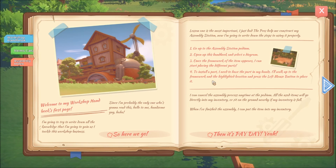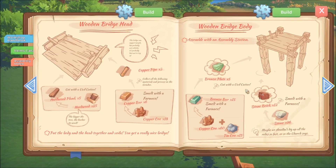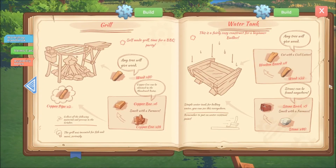The handbook continues: I can cancel the assembly process anytime at the podium. All the used items will go directly into my inventory or sit on the ground nearby if my inventory is full. When I've finished the assembly, I can put the item into my inventatory — I say inventatory because that's what my kid used to say when he was a toddler, five or six years old, learning about different things. He would always say inventatory — I always thought that was cute. Then it's payday. Stone furnace, grinder, civil cutter, basic skiver. Wooden bridge head, wooden bridge body, DD transport, grill, water tank.